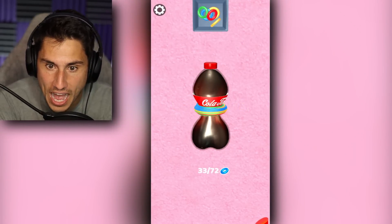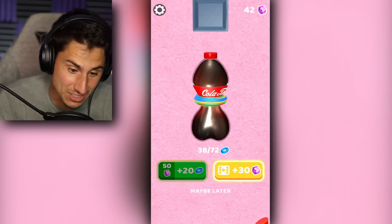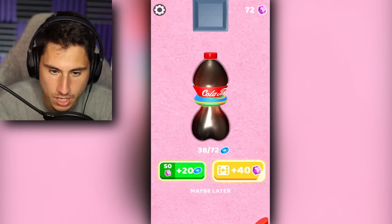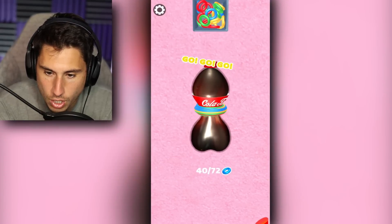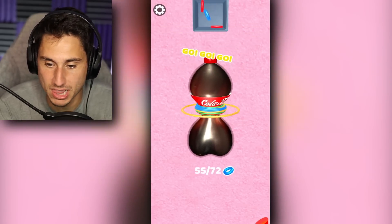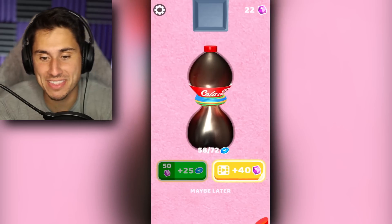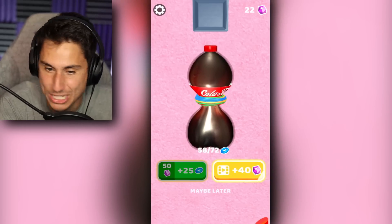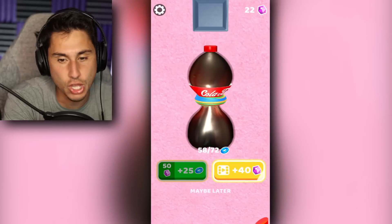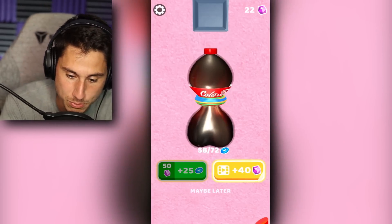We unlocked five more rubber bands — one, two, three, four, five. And this thing is still somehow holding on by a thread. I got 72 gems, which means I can unlock 20 more rubber bands. These are the most colorful rubber bands I've ever seen in my life, which I'm in love with. I've got 58 now. It literally looks like a rocket ship that's ready to take off to Mars — it's no longer a bottle of soda anymore, that is a rocket ship.